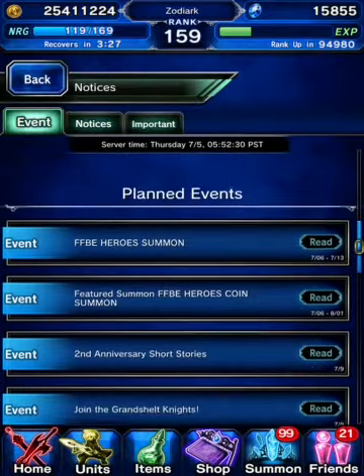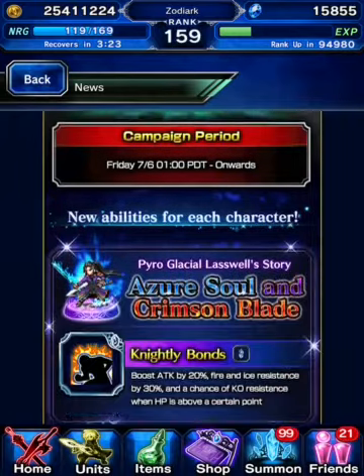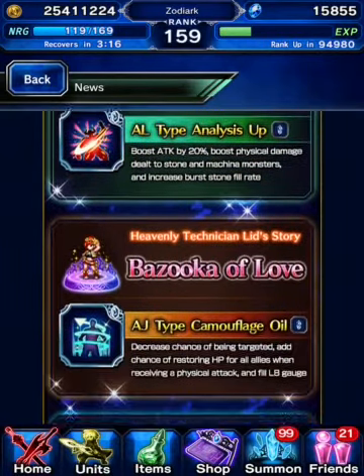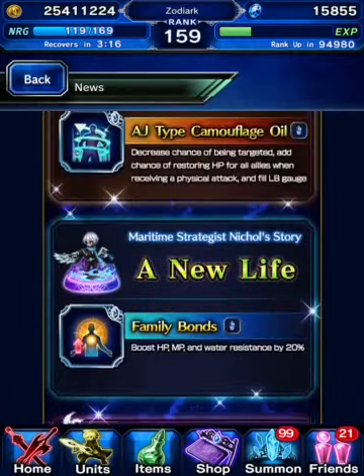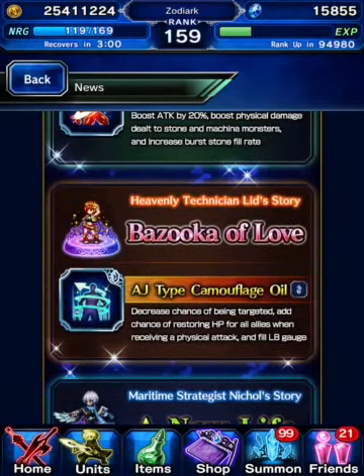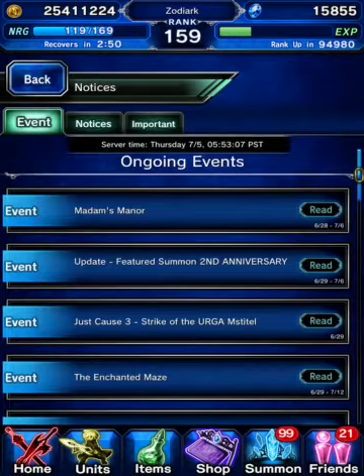Moving on to the short stories — I'll touch on this very quickly. There are six of them, one for each character. You go in, you clear it, and it unlocks these abilities. Even if you don't have the character, when you do pick them up, you're guaranteed to get these. Some of them are reading pretty good. I especially like Nickel's: Boost HP, MP, water resist by 20% — can't complain there. And Lid's: camouflage effects, a chance to restore everyone's HP when receiving a physical attack, and fill limit break gauge.